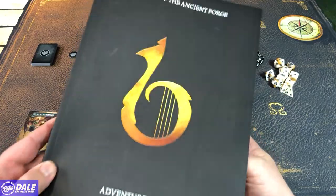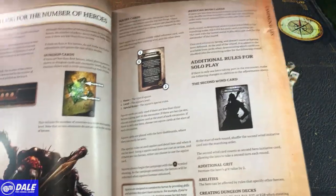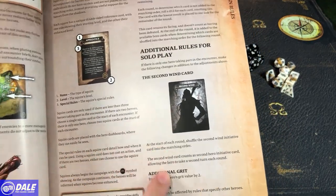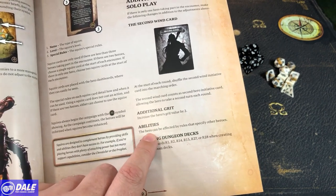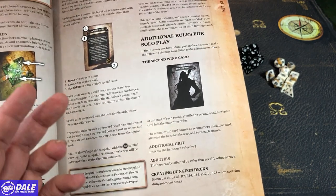If you look in the adventure book, there are some additional things you get for solo play, but I don't think that's going to be needed for this combat tutorial. Just so you're aware, we're going to get a second win card — so we have an extra hero initiative turn — and we're going to get an additional two grit. For abilities, the hero can be affected by roles that specify other heroes, so you can target yourself.